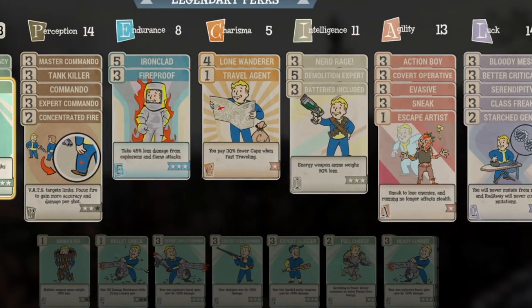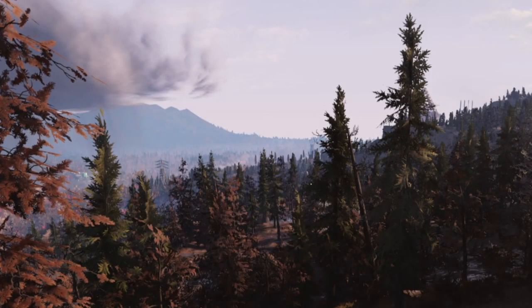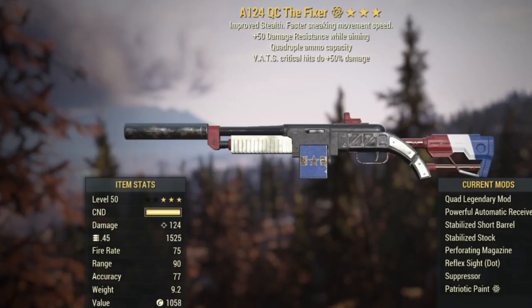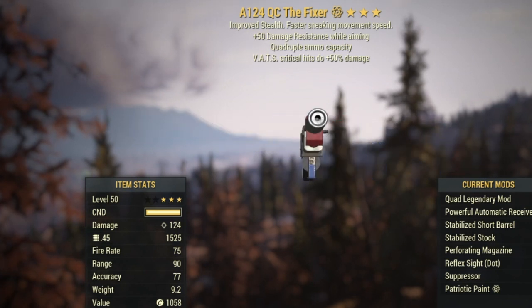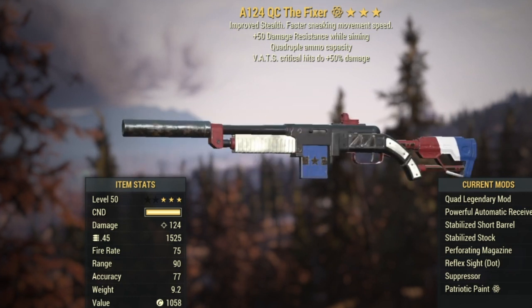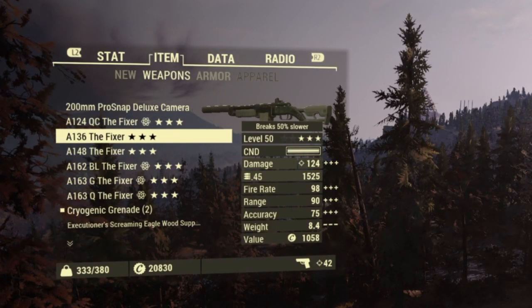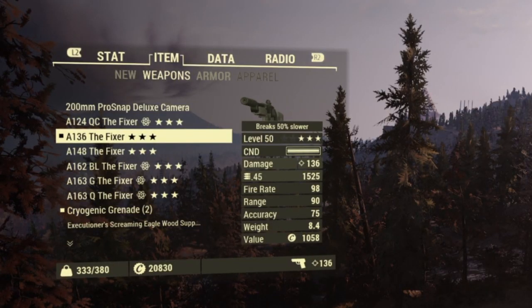With all the unyielding and commando perks, nerd rage, bloody mess, adrenal reaction mutation — a regular non-explosive Fixer auto rifle has a base damage of 124. Numbers will vary depending on your build and perk loadout, but for the purpose of this video, 124 is the base damage of a non-explosive. That would be the low tier.